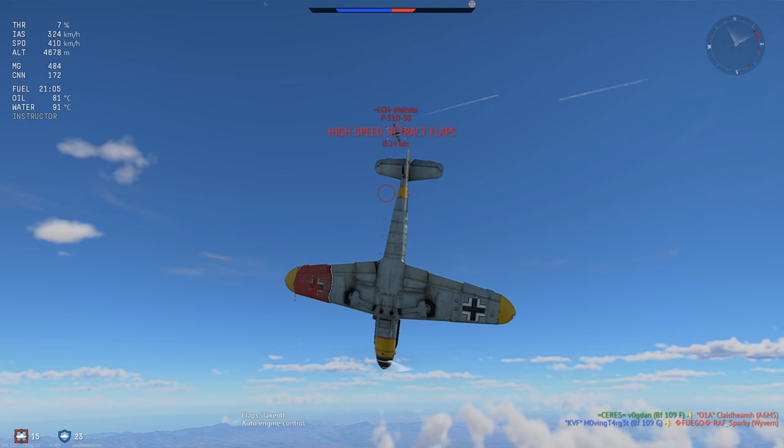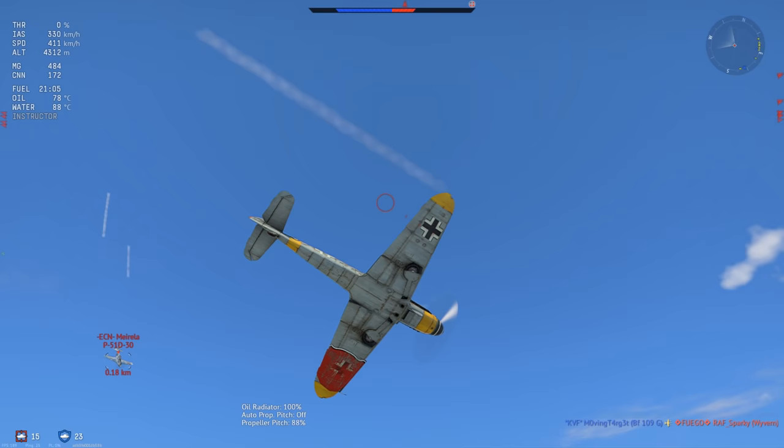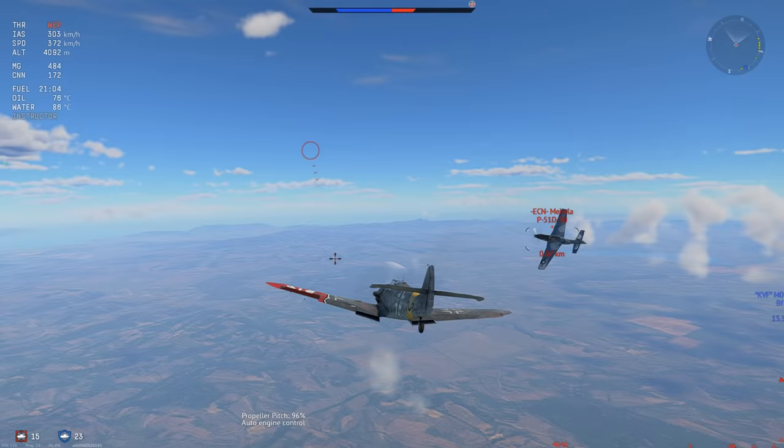I drop my landing flaps, trying to pull over him, trying to get a trajectory where I can end up behind him. But he is simply too slow - it's not going to happen. So I'm going to pull out a little trick: drop my throttle to 0% and use the German airbrake. Extremely effective when it's needed.